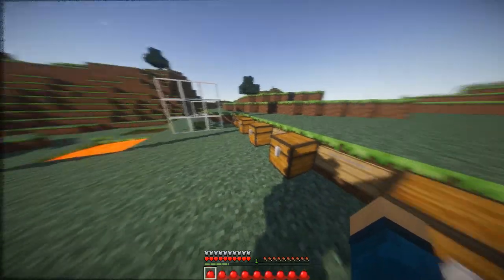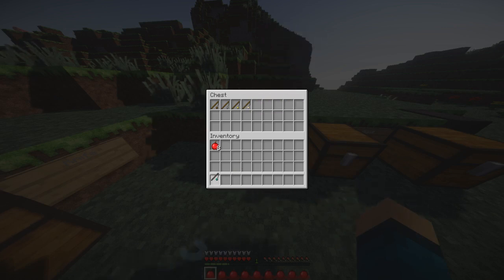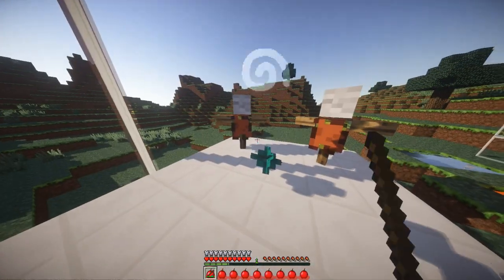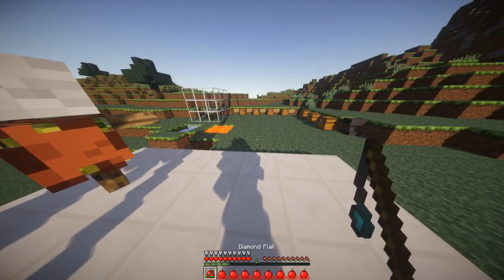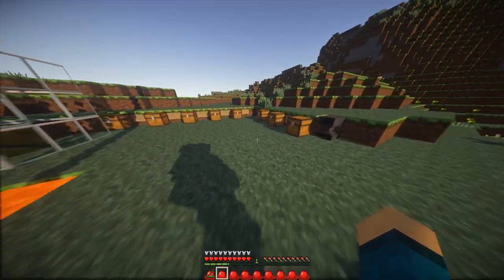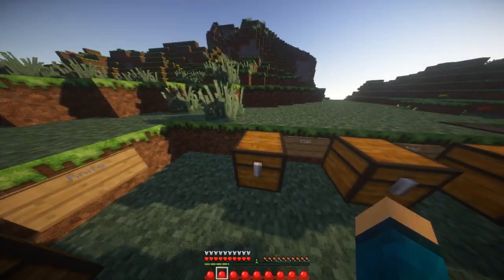Now we have the flail — as you can see on screen, that's how you make it. The flail is my personal least favorite; in a sense it's like a fishing rod. You have to run around and swing it and hit people with it. After you use it you have to switch items, because once you throw it you have to turn and rotate, which can be kind of annoying. It does a lot of damage though.